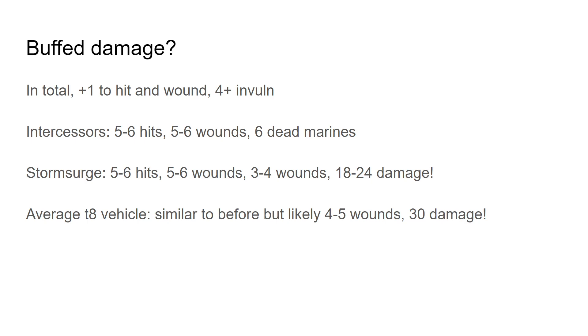If you just need some of them dead, that's your best bet. Against the Storm Surge, similar hits, similar wounds. What really makes a difference is since you got more attacks through and you're wounding more — since you got more attacks, you're likely to get 3 to 4 wounds through, dealing 18 to 24 damage. Not only does that completely diminish its effectiveness at its bottom bracket because it's hitting on 6s, but if you hit 4 wounds and it doesn't save, you're probably just going to flat out kill it — because it only has 22 wounds. An average toughness 8 vehicle is similar, but likely 4 to 5 wounds go through, so about 30 damage.